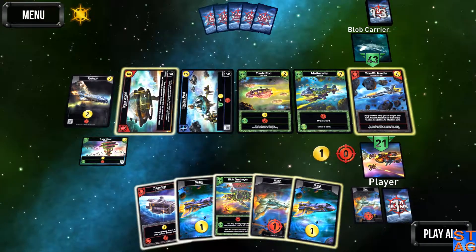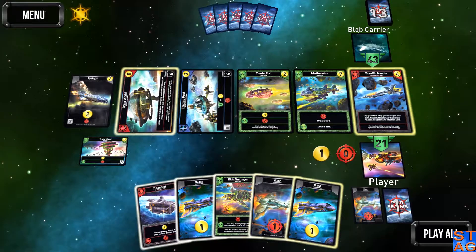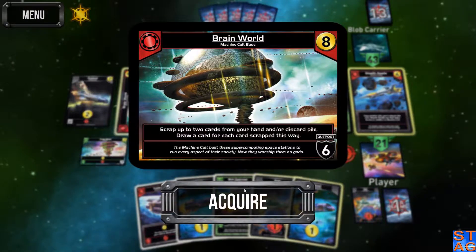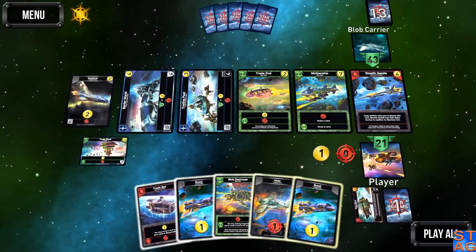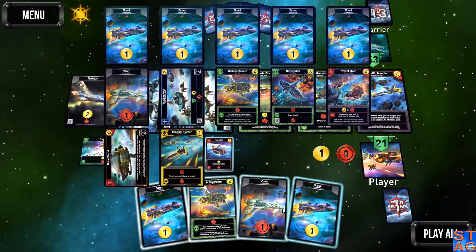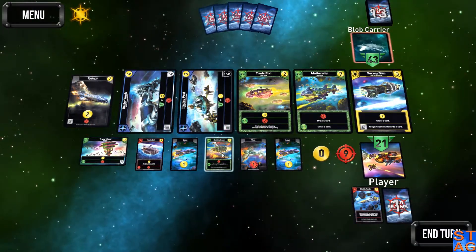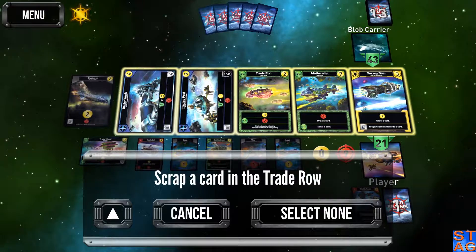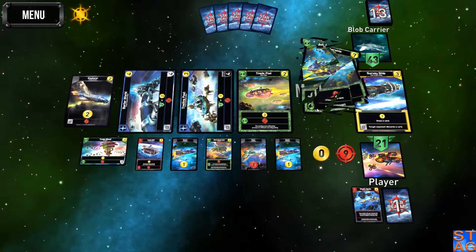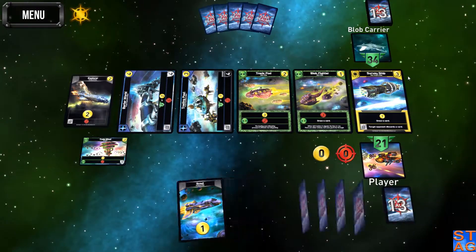I'm actually going to grab the Brain World right now. The Stealth Needle I can also get for free, but the Brain World — for some reason this mission is letting me grab the Brain World without paying for it. Cha-ching! I'll pick that up and grab the Stealth Needle too. On the Trade, I'm going to scrap the Mothership — I'm afraid that card is going to fall into the AI's hands.